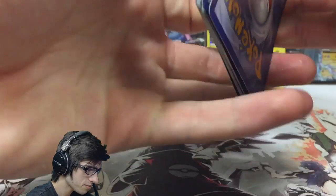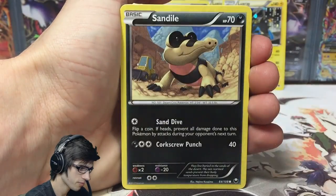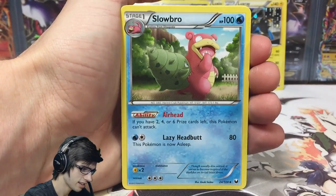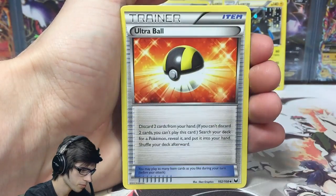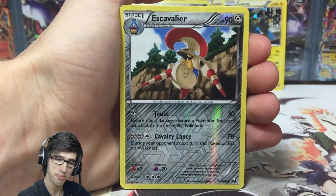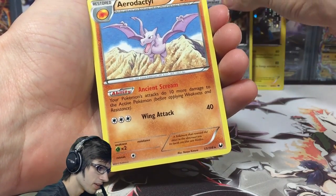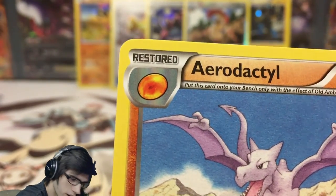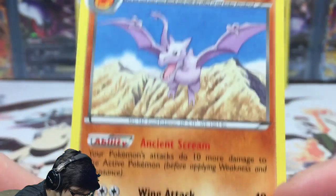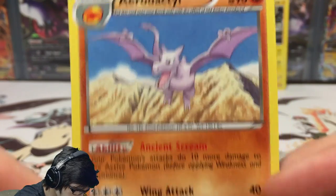In this pack we have a Vanillite, Slowpoke, Sandile, Joltik, Darkrai, Slowbro, a Vullaby, Ultra Ball, Escavalier — that one is a Reverse Rare. And the final card for my Dark Explorers opening here today is an Aerodactyl. This one is interesting because it does in fact have the Restored logo in the top corner, which you don't really see too often. It's got 90 HP with the ability Ancient Scream and the attack Wing Attack. Really nice-looking art — very different, like a really hand-drawn looking art.